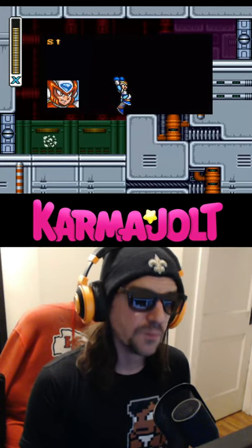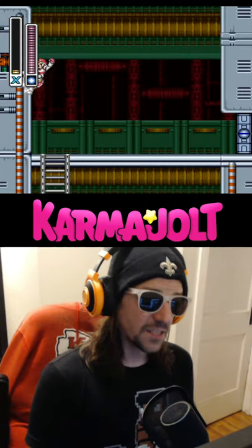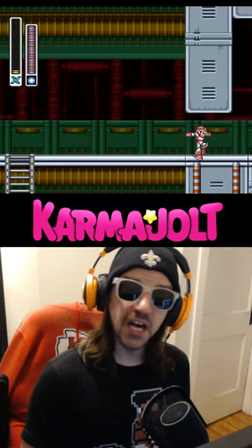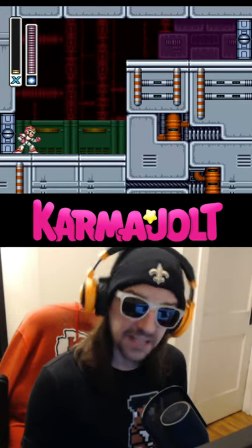Now the dialogue will begin, but I'll be able to move while Zero is talking, which is slightly faster. As a matter of fact, you can save even more time if you do this trick with low health, then enter the next boss door as fast as possible.